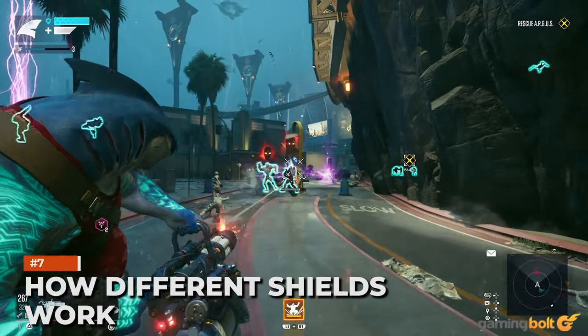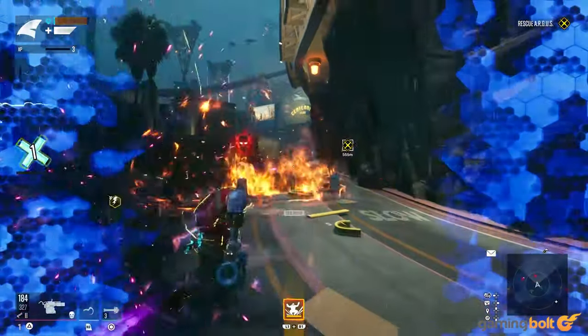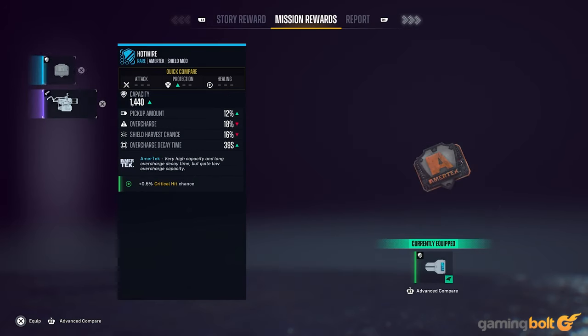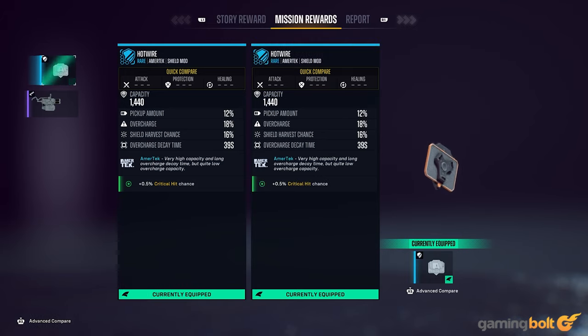How Different Shields Work. There are several different gear and weapon manufacturers in Suicide Squad: Kill the Justice League, each with unique perks. That extends to the different shields available, some offering higher capacity while others increase the amount gained from pickups. You also want to keep overcharge in mind, since it fills up your shields past their max limit with the excess decaying over time. Some good options include a shield with a strong overcharge and amounts gained from pickups if you're playing as a more mobile character.